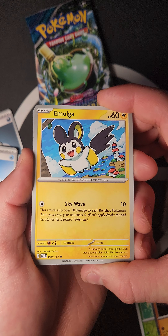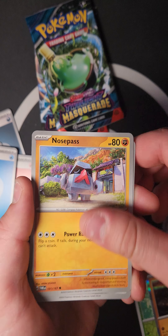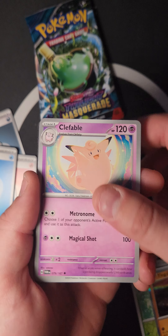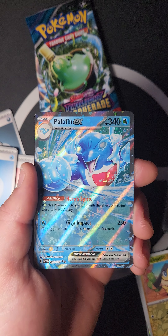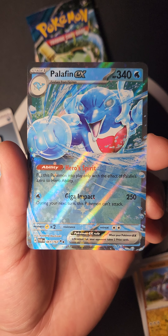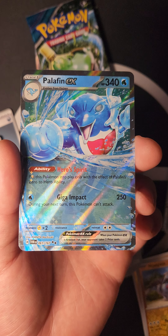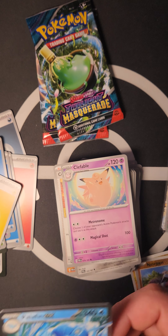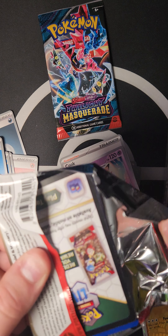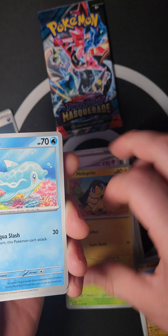Cute Emolga — Sky Wave does 10 damage to each Benched Pokémon both yours and your opponent's. Surskit, Growlithe, Infernape, Nosepass, Aggron all showing up again. Clefable being Clefable, Solrock, Nosepass again. Then Palafin ex — really cool! Hero Spirit: put this Pokémon into play only with the effect of Palafin's Zero to Hero ability. Giga Impact for 250 — next turn this Pokémon can't attack. I wish I pulled the green ninja — that deck is going to be awesome, and the Drakloak dragon line too!